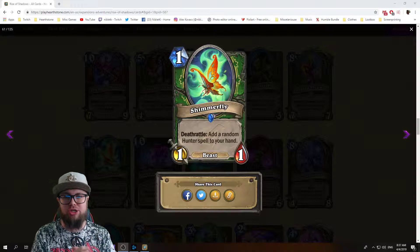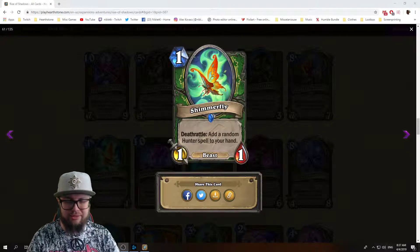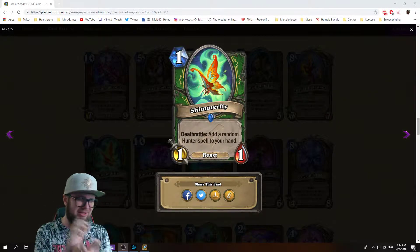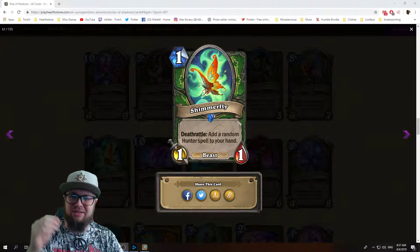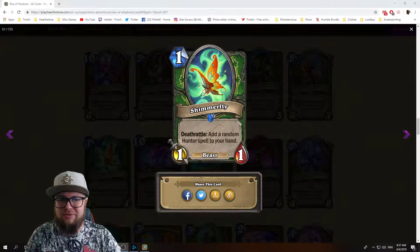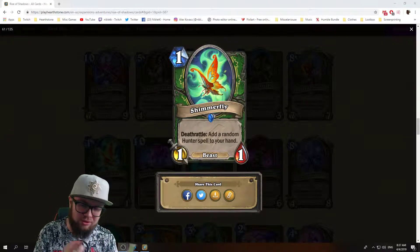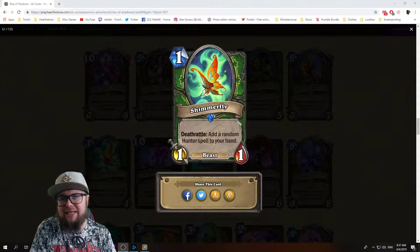Shimmerfly: one mana 1/1 beast for hunters, deathrattle adds a random hunter spell to your hand. It synergizes with spell hunter but you're running beasts — kind of getting a little bit of everything mixed in. One drops are always powerful, it's a deathrattle, it synergizes with other deathrattle mechanics, plus it gives you a random hunter spell. Card generation is always powerful. This card has a little bit of everything, so it can't really be bad — therefore it's good.